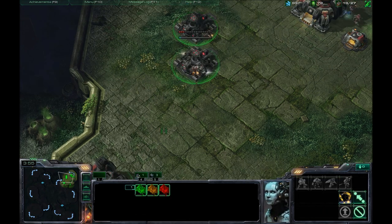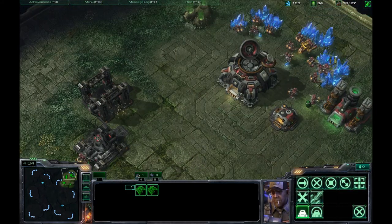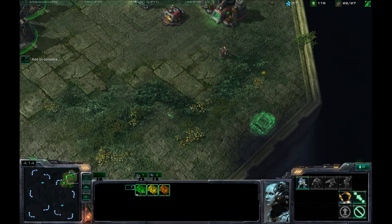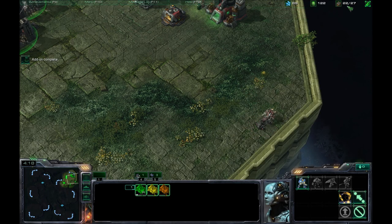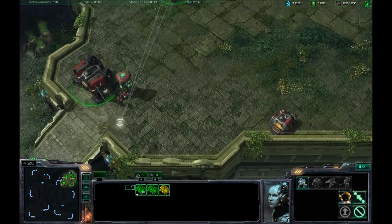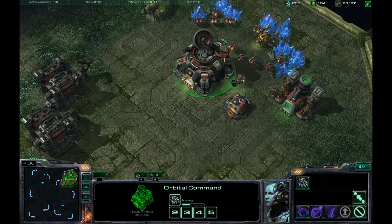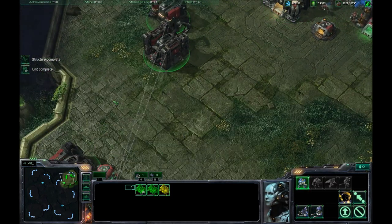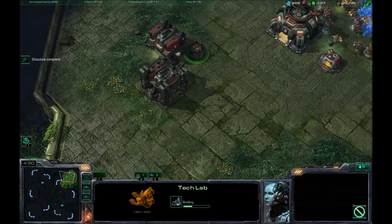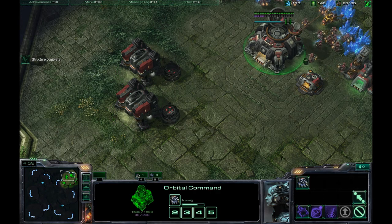There goes the third barracks. Highlighting all of them with a quick double click and then I put them to the front there. Making sure I'm building SCVs. Now I need another supply depot — even though I'm only at 22 out of 27, that supply will go away fast. I do want to get as many marines and marauders as soon as possible, so I need to get the supply depot up now. I need to get a tech lab on that second barracks. As soon as that guy's finished, he needs to keep building supply depots.